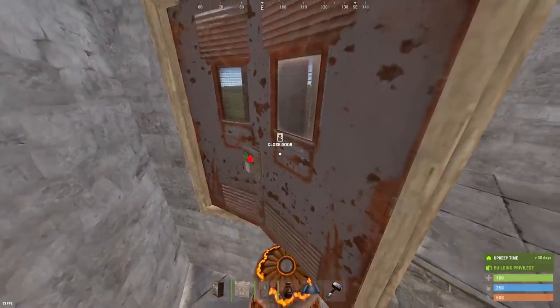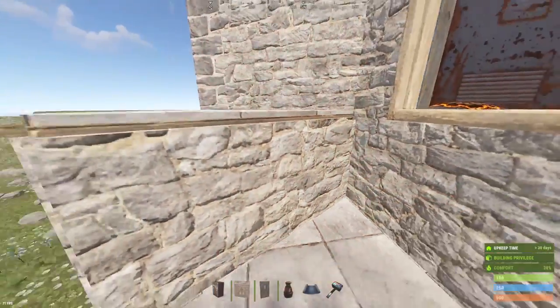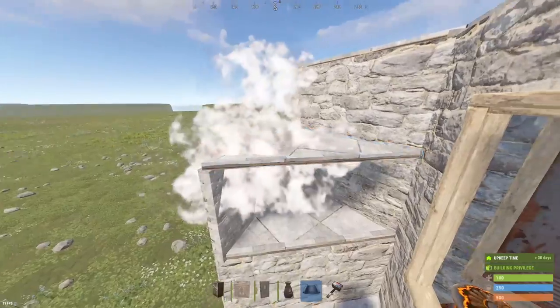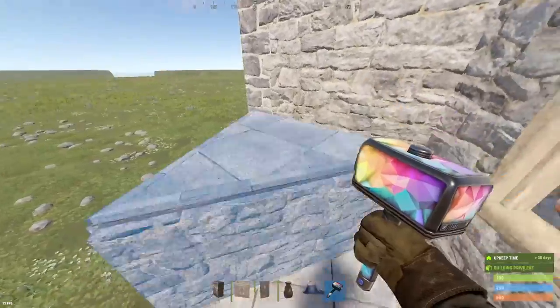If you've only got one furnace, you're going to want to put it here. So if you open the doors quickly like that, you'll just be able to walk through. This foundation will be here forever if you wanted to upgrade it. Otherwise, we're just placing twig here so that we can place the triangle in the TC room down.